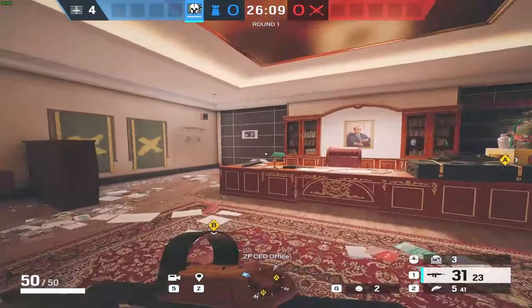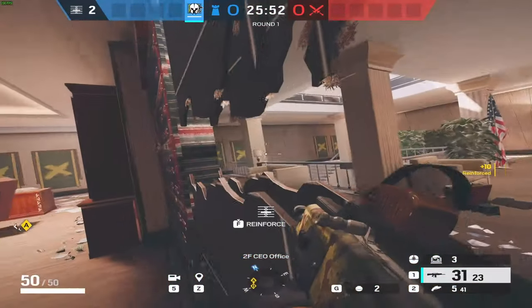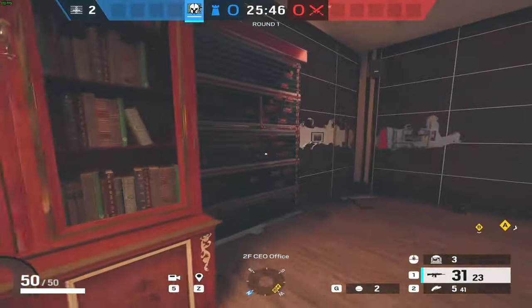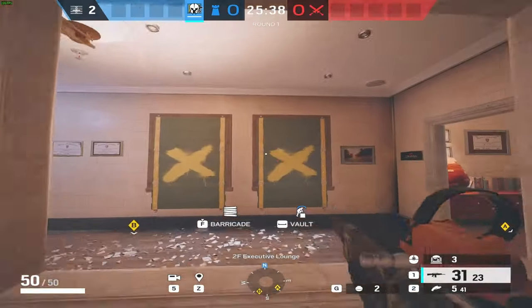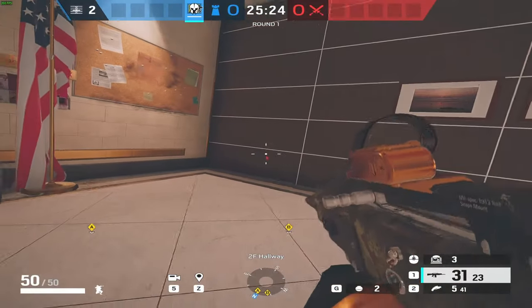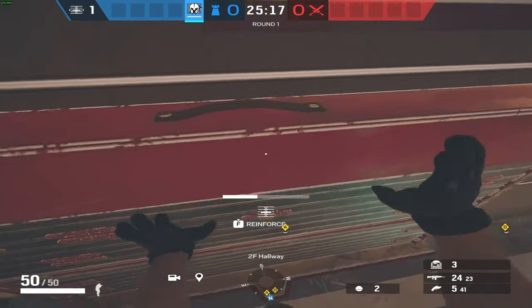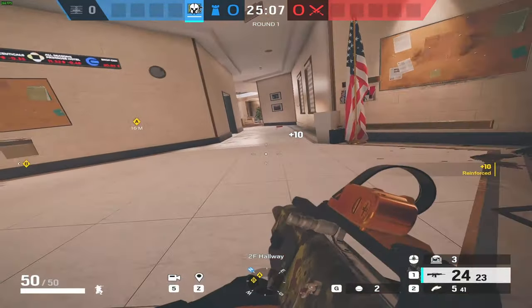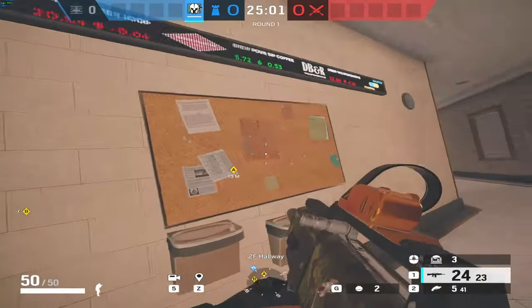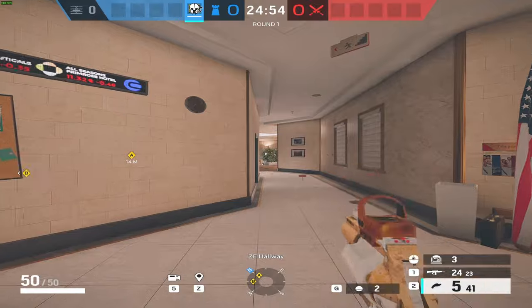Inside here, reinforce these two walls so anybody coming top square via rappel can't get an instantaneous angle into the objective. I'd recommend barricading this off with a castle if possible. Stock is a very important room, so make these footholds every time. These two walls are optional to reinforce, but I prefer it so you can play with a guy with a shield, who can also swing out and contest anyone walking through stock.